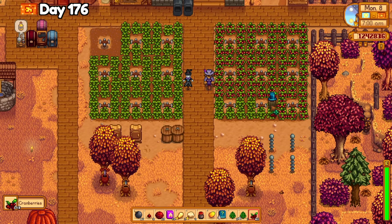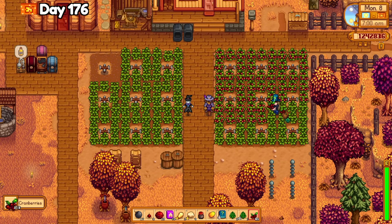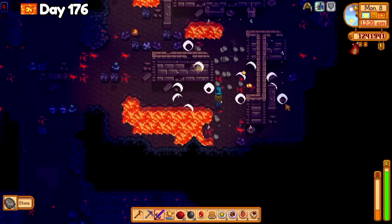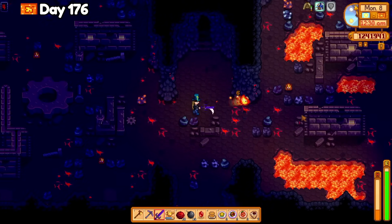I harvested the artichokes and cranberries in my crop fields on day 176, then visited the shrine at the bottom of the mines and was asked if I wanted to allow even more powerful monsters. I said no, because I still need to finish the monster slayer goals. Found one golden walnut in the volcano mines after opening several crates and a few chests. Better than nothing, I guess.